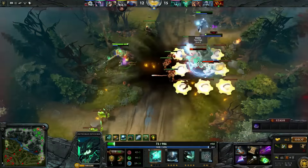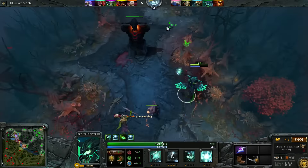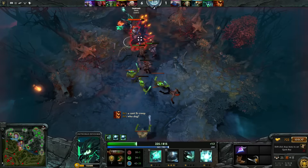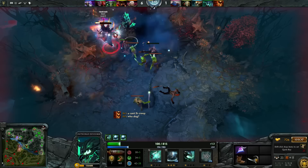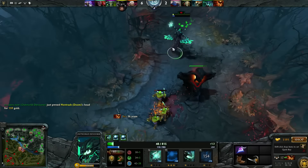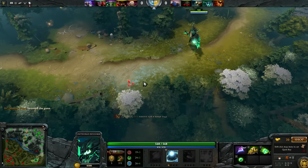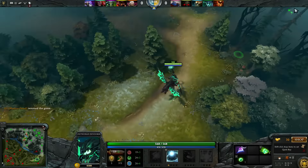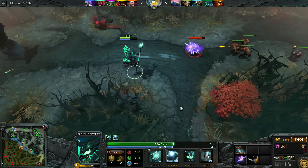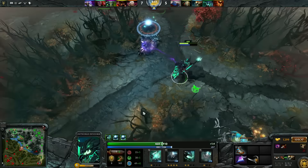If you don't want to go Shadow Blade, that's fine — you can also go Threads into Mekansm and then Aghanim's, or something like that. I really like the Shadow Blade build because it allows me to go into a very hard carry and gank people solo. When you go offlane, be sure to plant your ward to block the camp — if you don't block that camp you can very easily get zoned, so that's a very important camp to block.